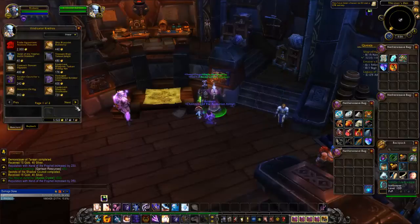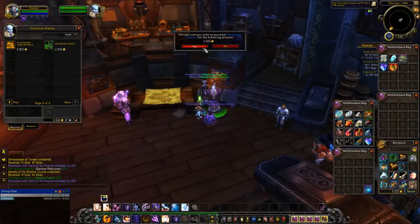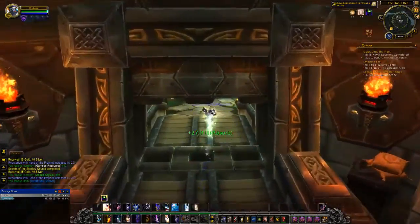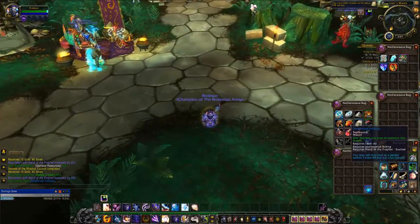Once you finally reach exalted reputation with the Hand of the Prophet faction, you'll now finally be able to buy the Deathtusk Felboar mount. Head to your faction hub and speak with the Hand of the Prophet Quartermaster, and you can purchase this mount for 2,000 gold.